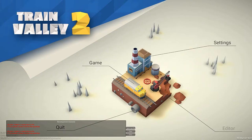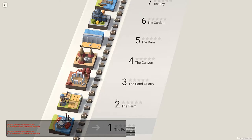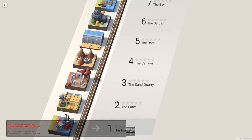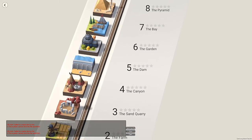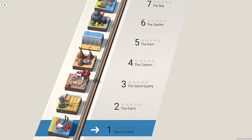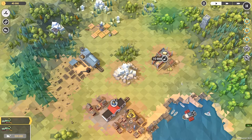Hey everybody, welcome to Train Valley 2. I think it's about making trains. There are levels — why is the mouse wheel inverted? That is annoying. I didn't know there were levels in it; I thought you just made a train in it.